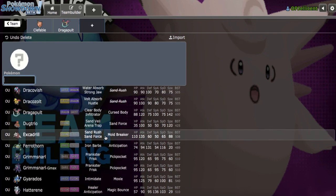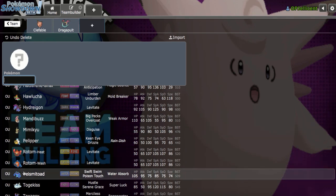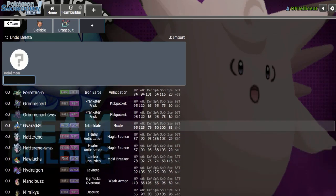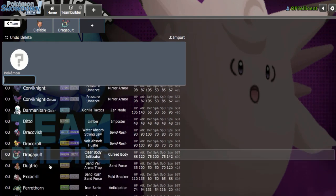From here, I mentioned I want something to switch into Rotom-Heat. What can do that? Seismitoad. It provides me Stealth Rocks too. Conkeldurr could threaten it out, but I feel like Seismitoad is just the best option. I don't want to double up on Dragons with Dracovish, so I'll save Dracovish for another video.